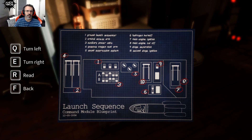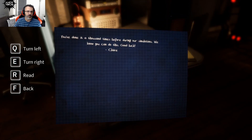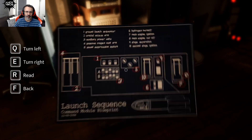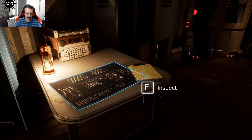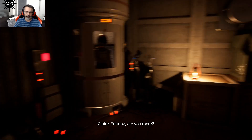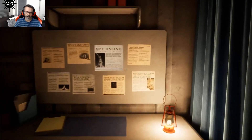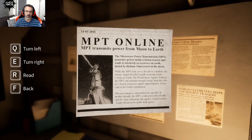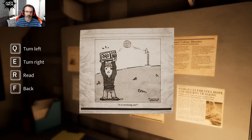Ground launch sequencer, access arm, auxiliary power units. Someone says: 'You've done it a thousand times before during simulation. We know you can do this. Good luck, Claire.' I haven't done anything — I'm just looking at this schematic. F is inspect, R is interact. MPT transmits power from moon to Earth.